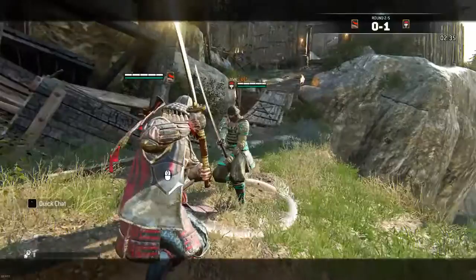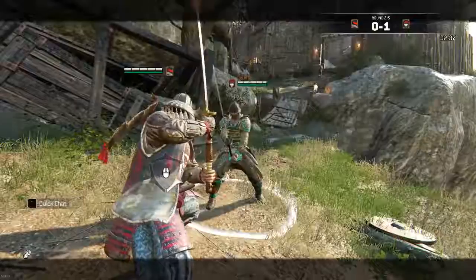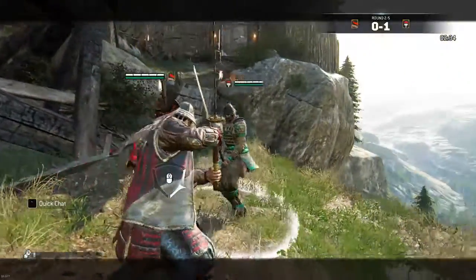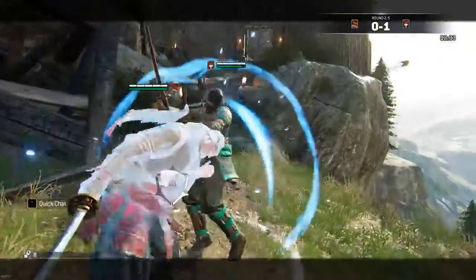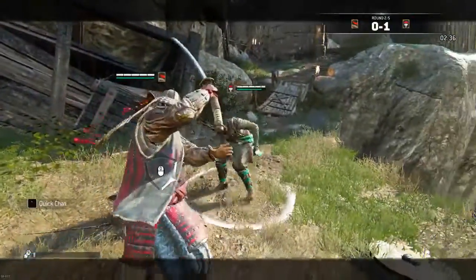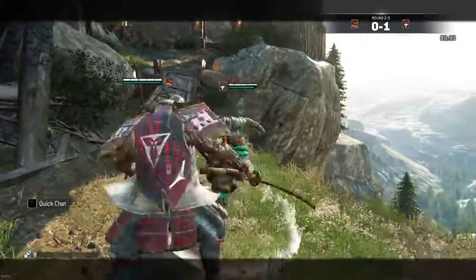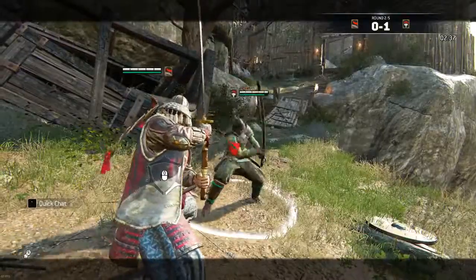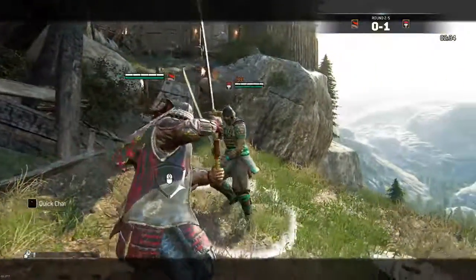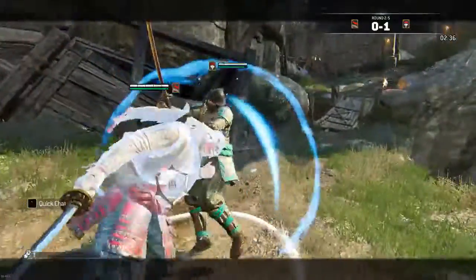The last defensive mechanic is counter guard breaking. To counter a guard break you just press your guard break button before they actually guard break you. As you'll see in this clip, a little square icon pops up on the enemy character — you want to press your guard break button right before that icon disappears.